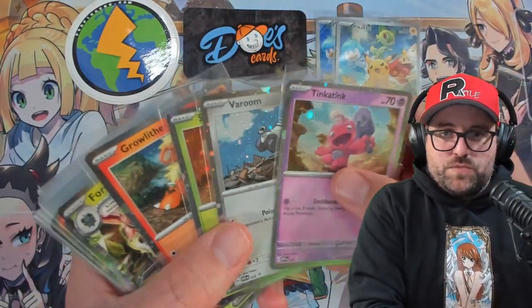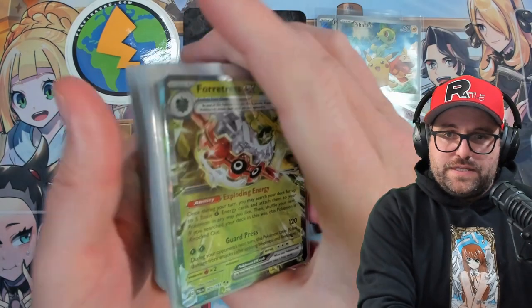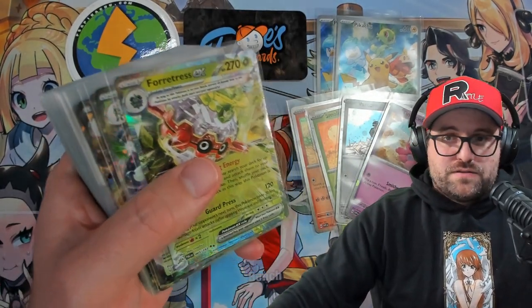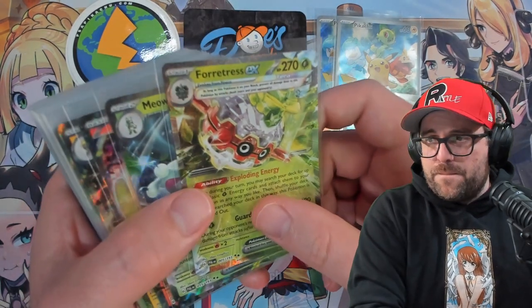We got the Tinkaton and the Vroom, and we got through the Smoliv and a Growlithe. Now let's go through the hits here. We got the Forretress. We can look at the promos at the backend — you guys know what those look like, we saw them in the stream and we're seeing them again now.